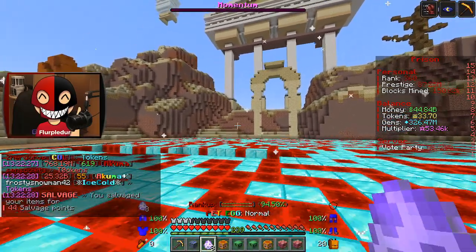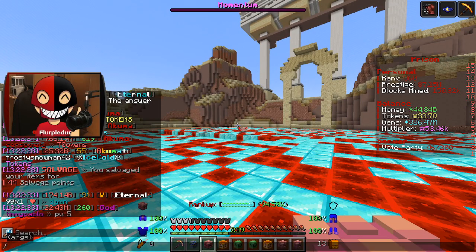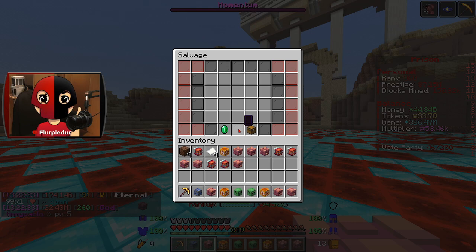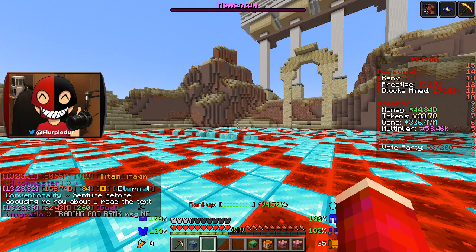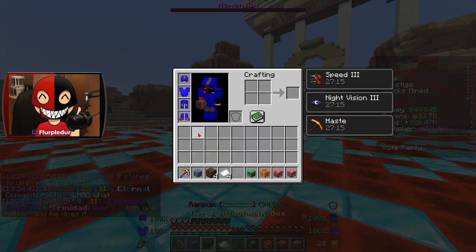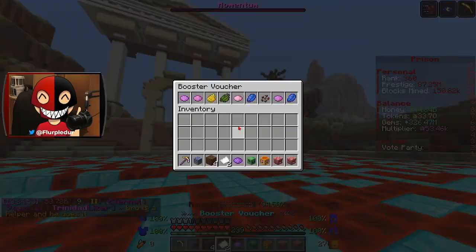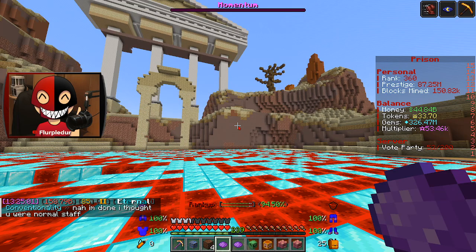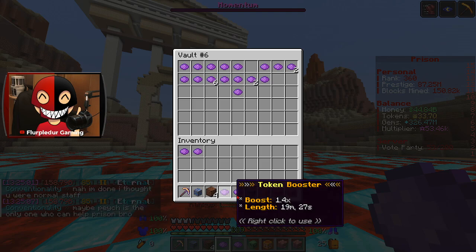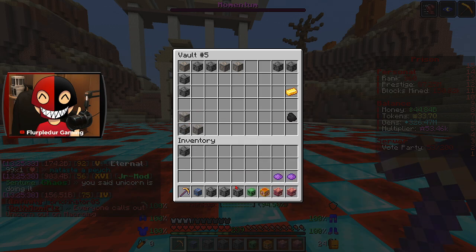Let's go ahead and open up these pet eggs and then finish off with those attachment boxes and see what we can get. We're near the end of the season so I'm not going to mess around too much. Last two things before we get into mining: pop our booster vouchers. That's a pretty decent one — Meteor Shower, actually that's pretty good.